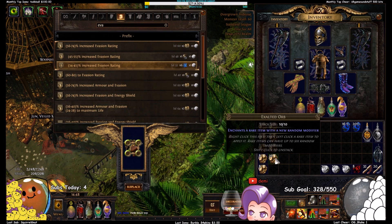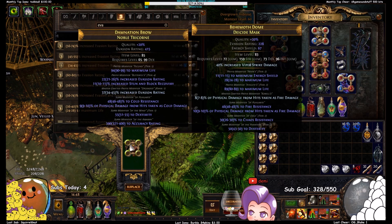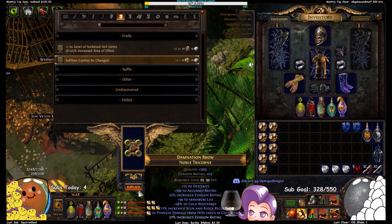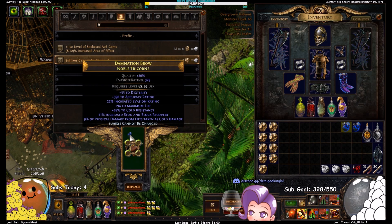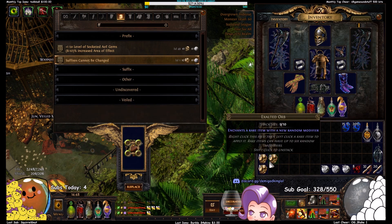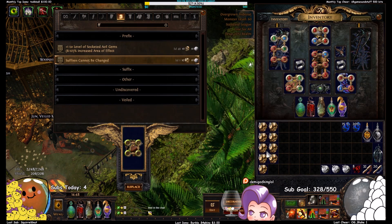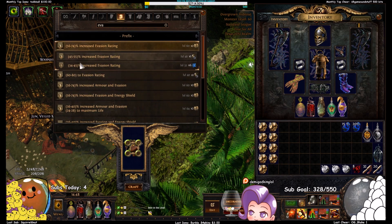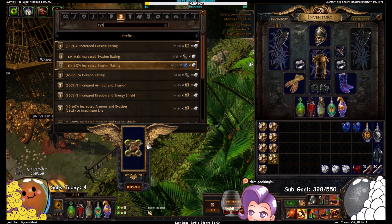Let's just block evasion again and slam T1 hybrid life — not hybrid evasion. Annul saving again, please. Our life roll went away again. Let's keep rolling. That was a good streak, wasn't quite enough. Evasion's blocked, hit it again — that's T3 life, we don't want that.